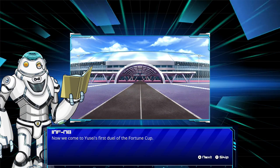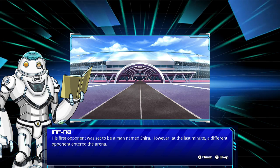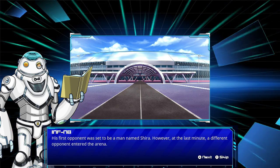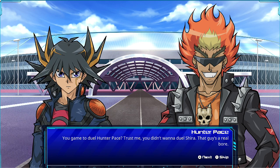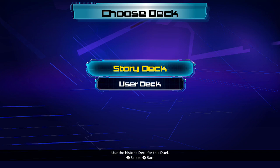Now we come to Yusei's first duel of the Fortune Cup. His first opponent was set to be a man named She-Ra, but at the last minute, a different opponent entered the arena. His hair is designed to look like fire — that's pretty interesting. His name is Hunter Pace. He gained entry to the duel, saying we didn't want to duel She-Ra anyway since that guy's a real bore. Let's do this.